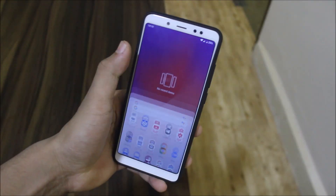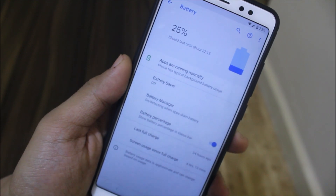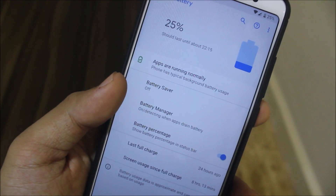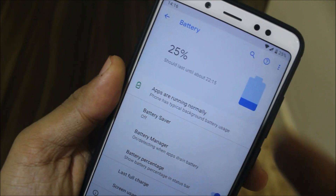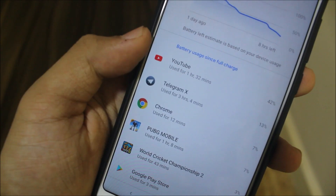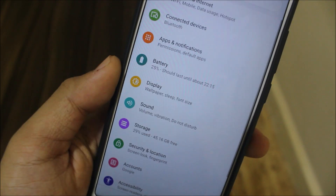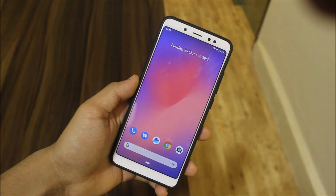The battery life is really, really great — I can't believe it. On other ROMs I get around 8 hours screen-on time, but here I already got 8 hours 30 minutes screen-on time in one day of usage, with 25% battery left. This included an hour of PUBG gaming, Chrome, YouTube, and Telegram.